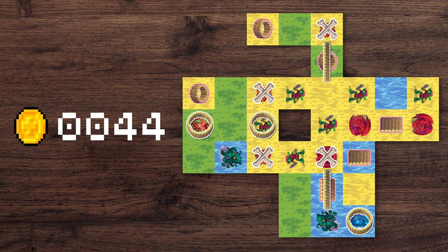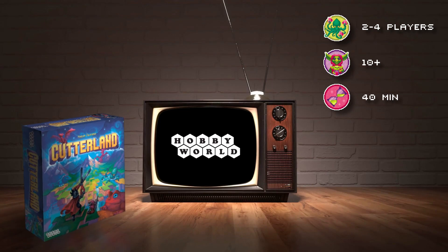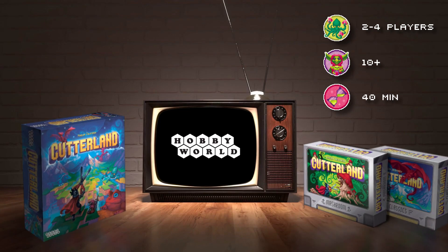Do you think you can beat me? Let's see. Become the best in Cutterland — a heroically acclaimed level designer's playground in a fantasy world. And don't let the fun fade with special recharge packs.